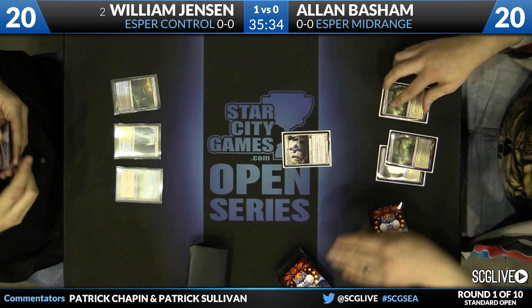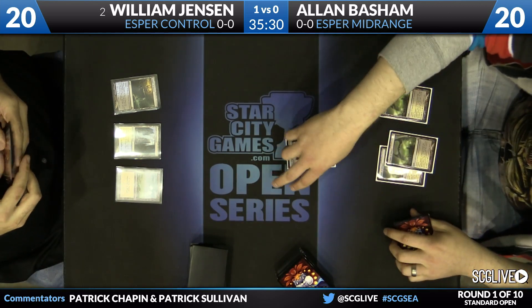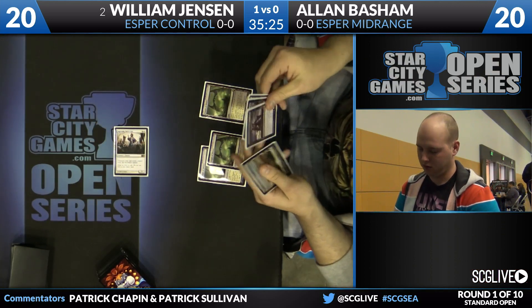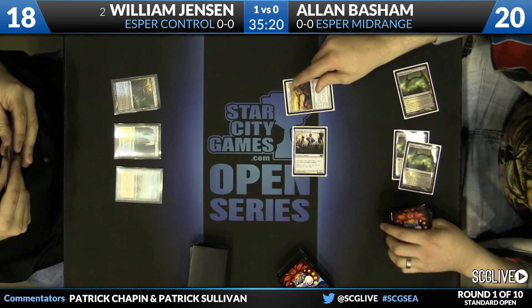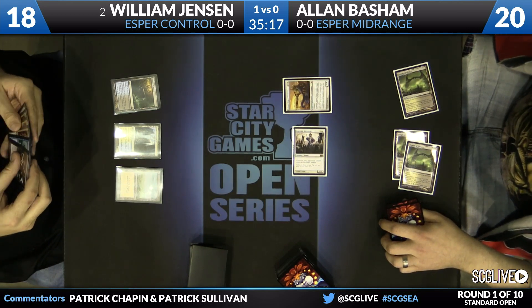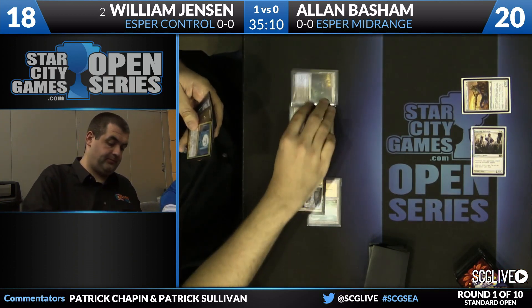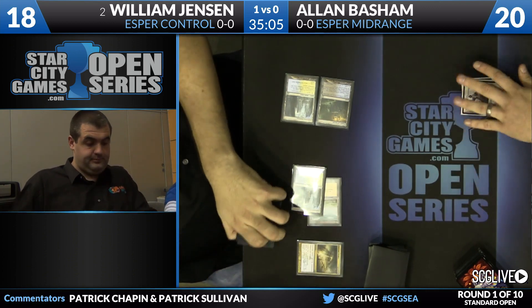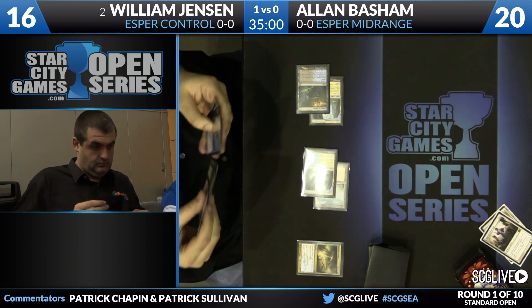Just a Plains untap from Jensen, who passes the turn back. Alan has the Spear and the God in hand. Jensen's got Dissolve mana up. He goes straight to the throat with Brimaz. This sets him up potentially — if this forces Jensen to untap into Supreme Verdict, then he could potentially land one of his gods. We see exactly this: Jensen decides not to Dissolve Brimaz, rather just untaps, plays Hallowed Fountain untapped, plays Supreme Verdict, and now Alan has an opening to resolve a god.